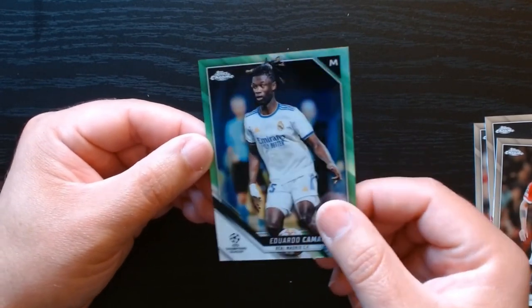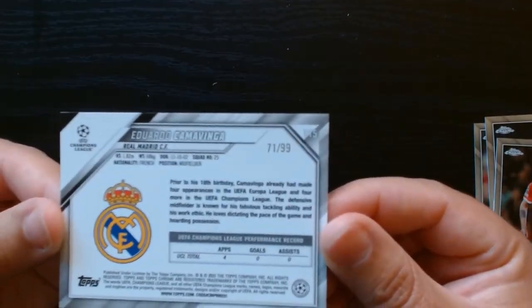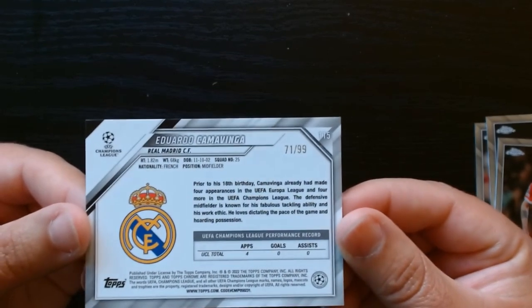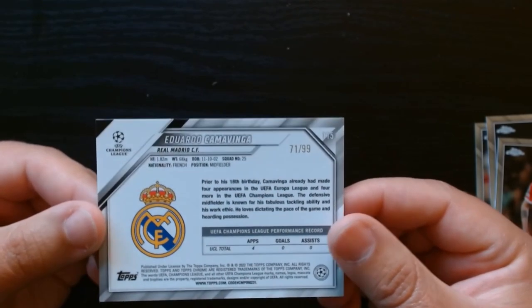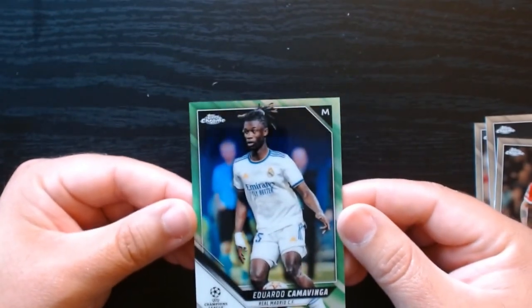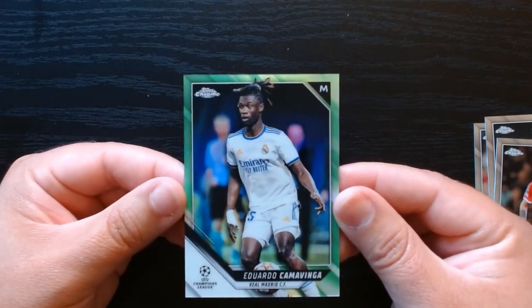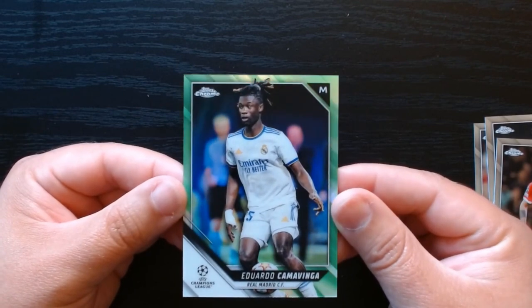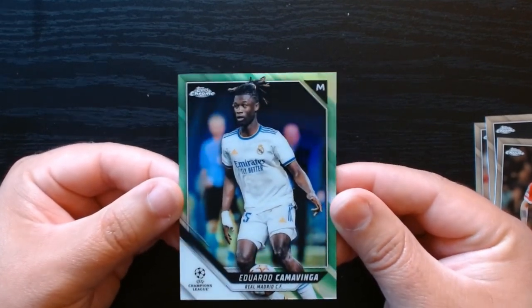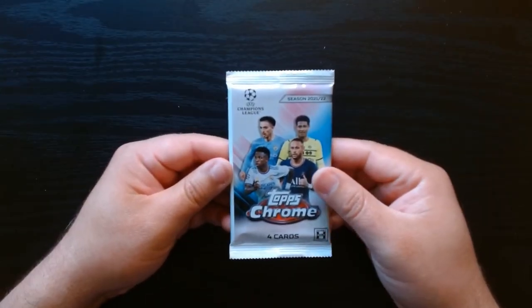A green Eduardo Camavinga of the Champions League-winning Real Madrid — and is this numbered? It is! 71 out of 99 on this Eduardo Camavinga. This is very, very nice. Camavinga is an excellent player for Real Madrid — we will definitely take that. That is a beautiful card. Look at that — beautiful green, numbered out of 99.